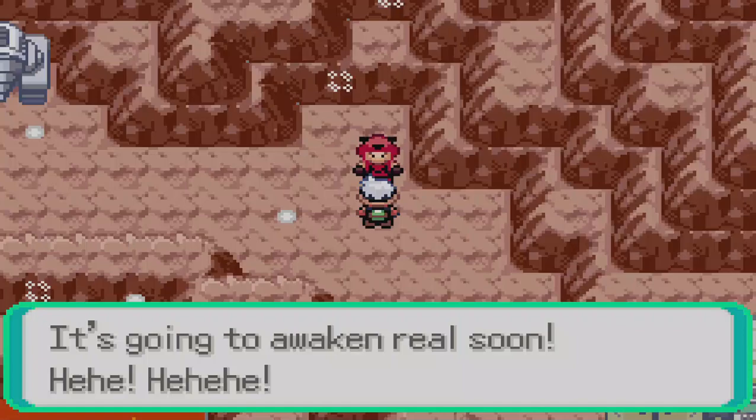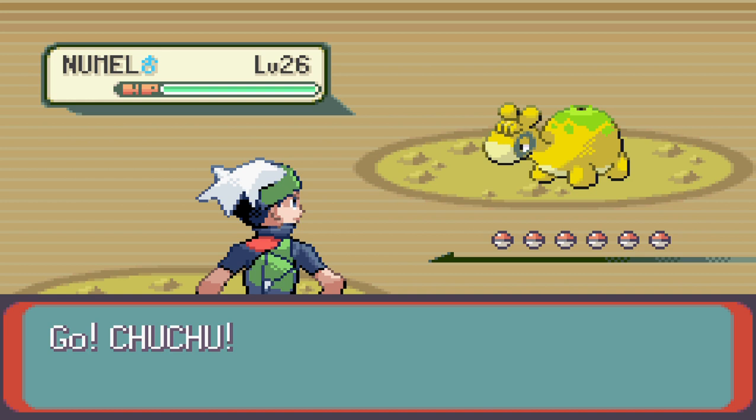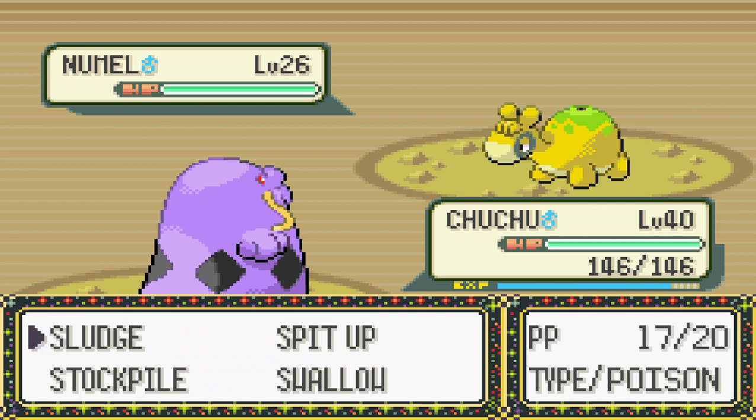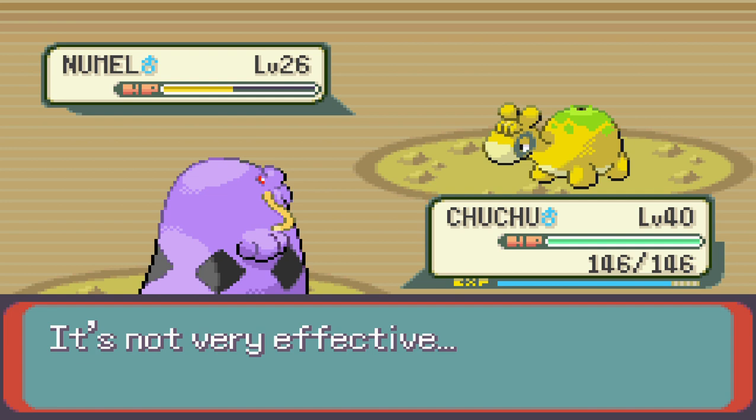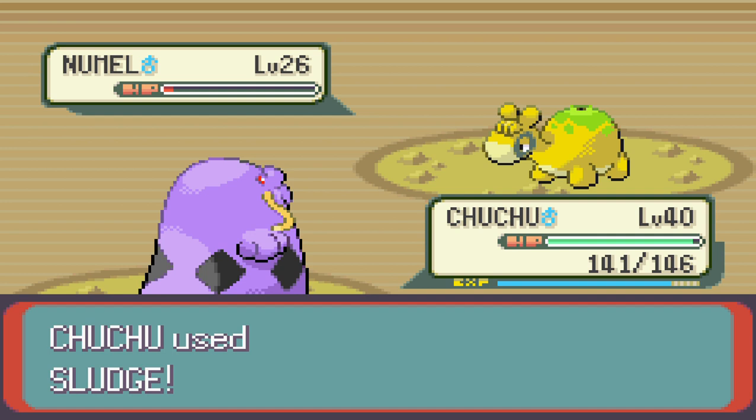Tabitha starts off with a Numel, level 26, Fire/Ground type, Oblivious for the ability, with moves Tackle, Ember, Magnitude, and Focus Energy. It'll probably start with Focus Energy to raise its crit chances, use Magnitude if you are a Poison, Rock, or otherwise weak typing, and Tackle or Ember for damage or a potential burn. Fortunately we took it down a lot faster than anticipated — but we'll take it.